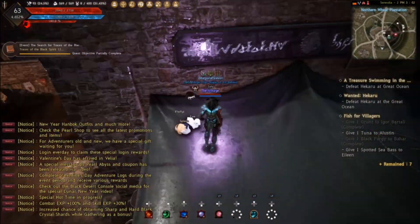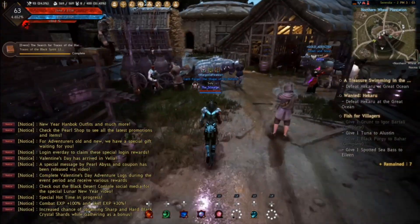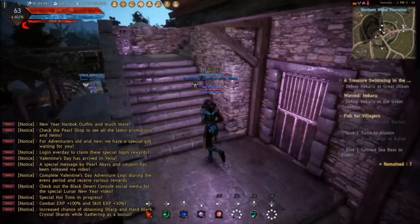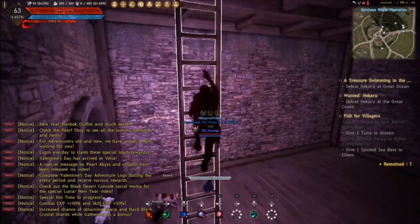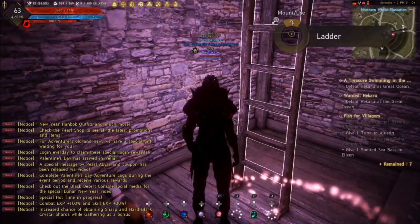And then we're going to drop down and do the exact same thing basically a third time, but this time we're going all the way to the top. So here's the stairs again, and we're going to go inside and take the ladders all the way to the top. Where we drop down there's actually a lift, so you can take the lift if you want. But rather than fall off and embarrass myself, I'm going to take the ladders.